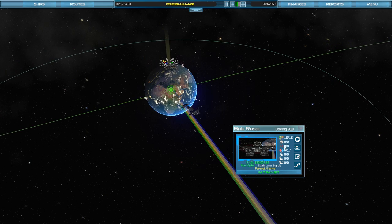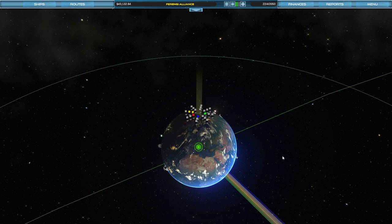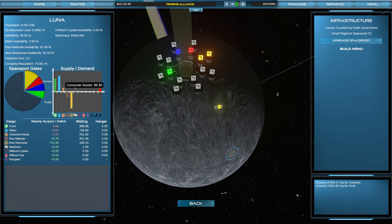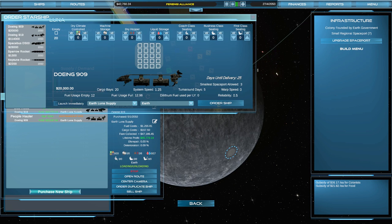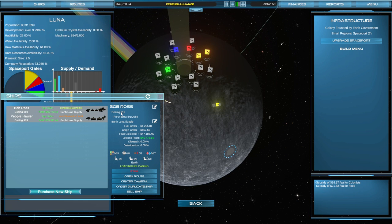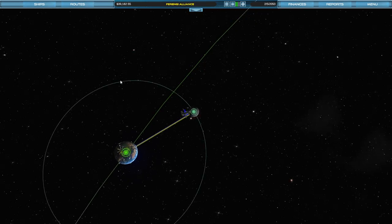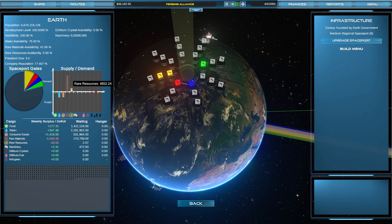He has a full load of eight — he does have some food and he's carrying rare resources, and somehow refugees are in the storage hold as well. They are supplying lots of rare resources from the Moon, which Earth demands — so that's actually pretty good. We can build a ship specifically for delivering raw materials from the Moon to Earth, but it might not be worthwhile. Our finances show we've made a profit of 26 grand and in the past 30 days we've made 19 grand.